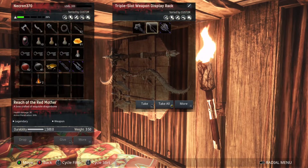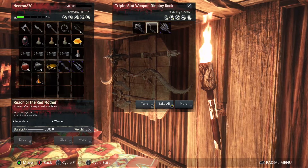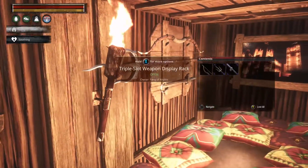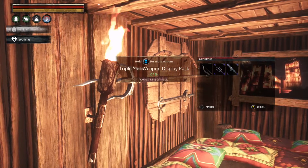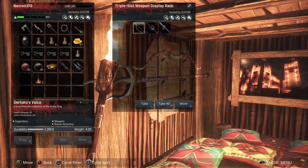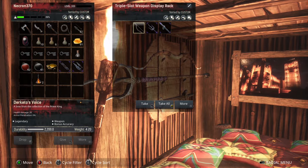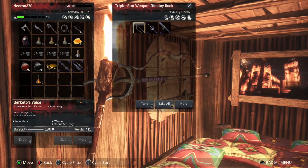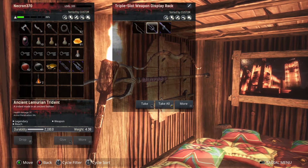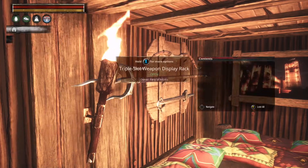Where did I find the bow? It says: 'a bow crafted of exquisite dragon bone' — so it's probably a specially crafted item. And then on this weapon rack we have Derveko's Voice — I'm pretty sure that's one of the gods, it's probably one of her bows — and then we have a little Merian trident, which is a very deadly weapon, and then a hooked sword.